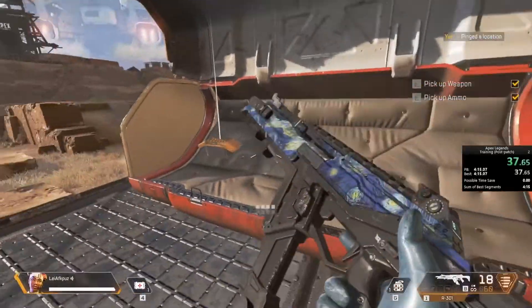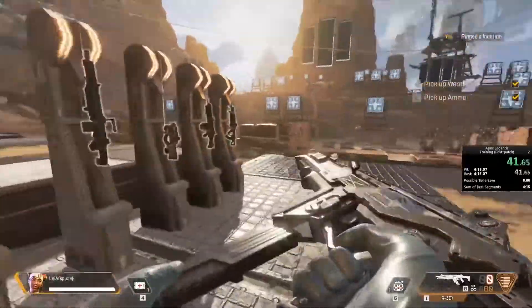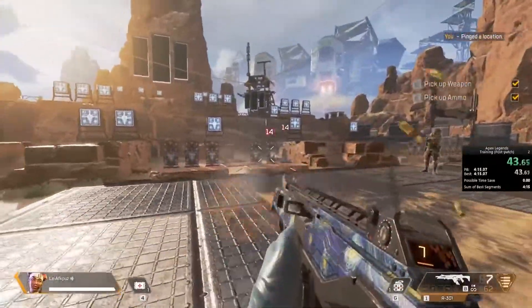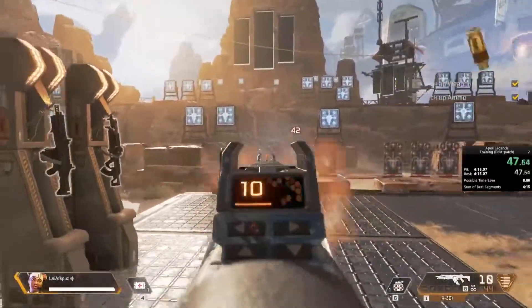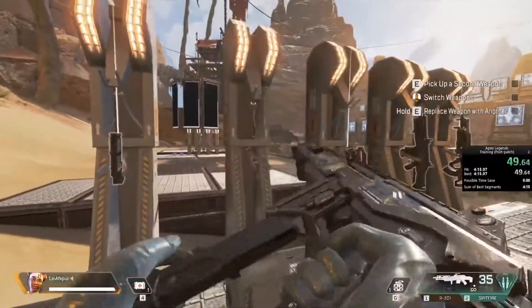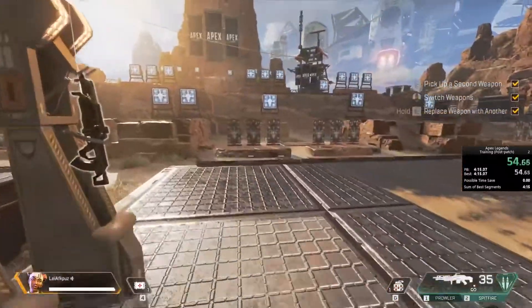Inside the supply bin, you will find a weapon and ammo. Each shot is important, as well as the weapon you hold. Grab a second weapon. The field is full of choices.